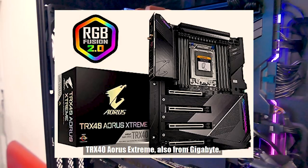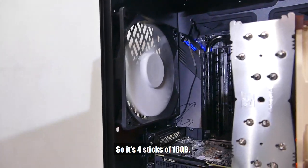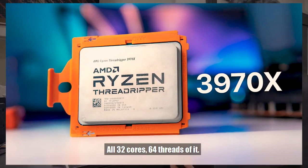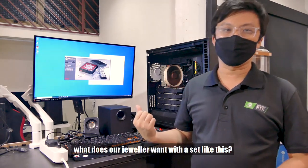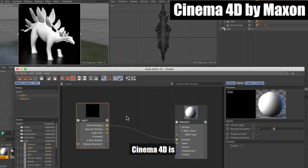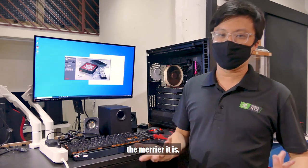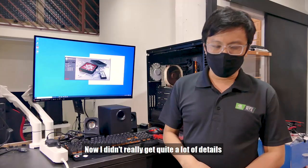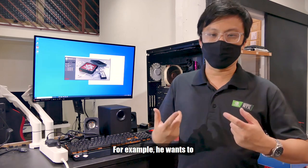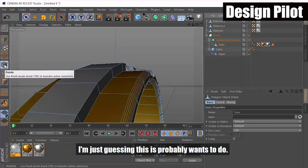You might be wondering what a jeweler wants with a setup like this. It turns out he requested a machine that can do both Cinema 4D as well as Octane. Cinema 4D is very CPU-intensive, and Octane loves CUDA cores — the more CUDA cores you give it, the merrier. That's what the four RTX 2080 Ti's are for. I think he probably wants to show customers: this is your new ring, this is your new necklace, this is what the diamond is going to look like — that kind of jewelry visualization.